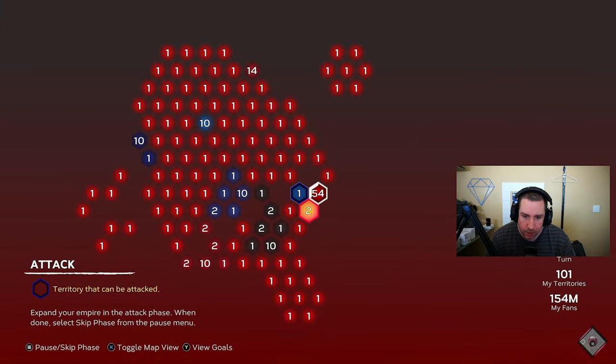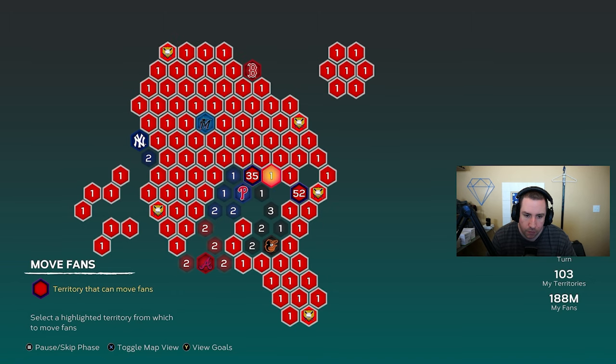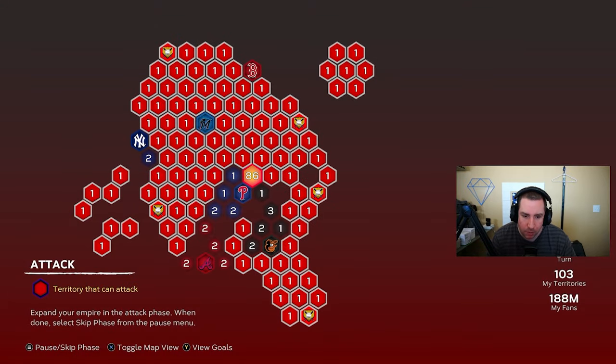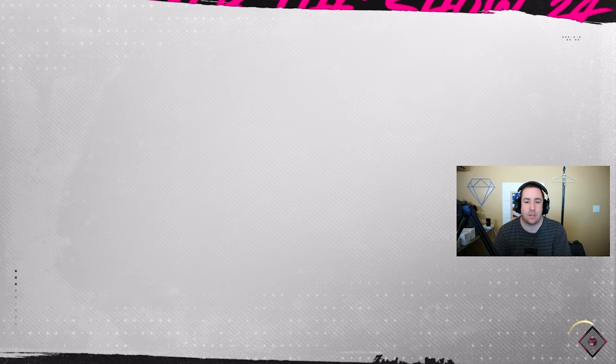We have fans over here to fill up — we've almost filled up pretty much the entire map, which is really good. We can go after probably the Orioles. I want to reinforce up here and move fans there as well. We have two choices: either go for the Phillies, or actually go all the way down to the Braves — I think we'll go to the Braves next. The route I'm taking gives me the most territories at one time and picks up more of the map. We've done every goal besides the strongholds, so we're almost there. Let's get the Braves under control — hop in, beat the Braves, and I'll see you after the game.